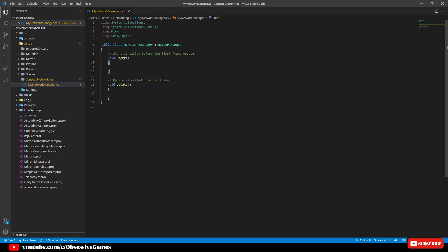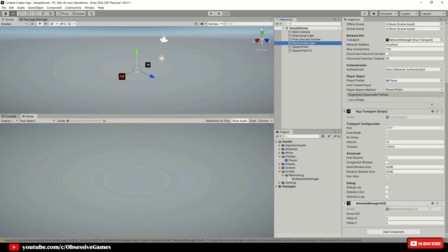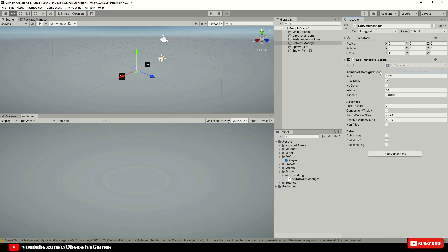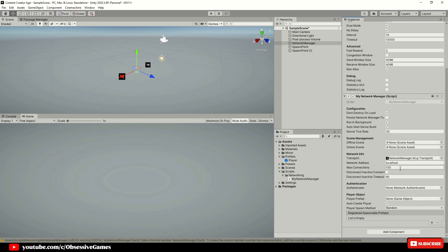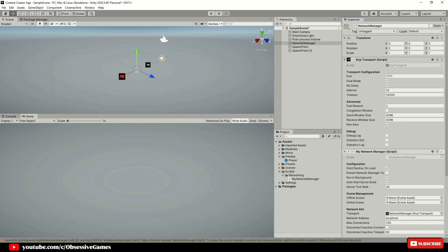Save the script and head back into Unity. Once in Unity, remove Network Manager HUD first as it is dependent on Network Manager, and then Network Manager second. Drag and drop the My Network Manager script inside of the Network Manager and add Network Manager HUD again. Take the Player Prefab and drag and drop it into Player Prefab, and change Player Spawn method to Round Robin as it was. Click the three dots on the right of the script and move it up to the top.